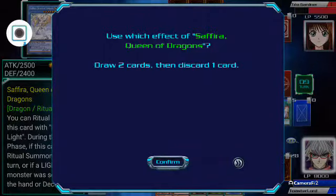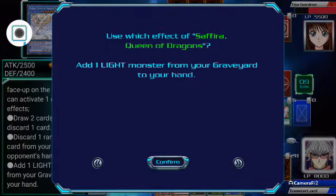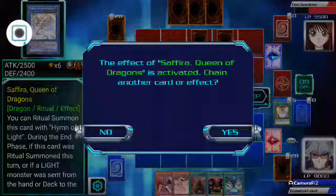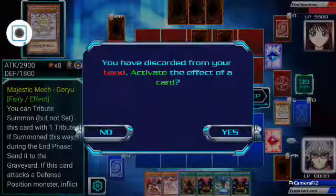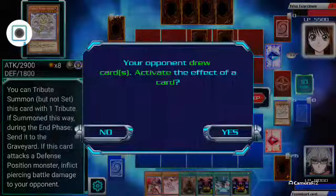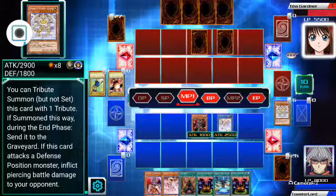I can use Sephira's effect to either draw two cards and discard one to see if I get another ritual monster, or I can use another effect to get a light monster back from my graveyard — to get Senku back and just draw a card. Another ritual monster, another ritual spell. I might go for one more ritual summon and then end the video there. But basically, yeah, that's how you ritual summon.